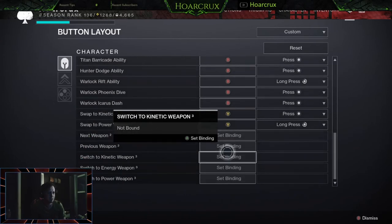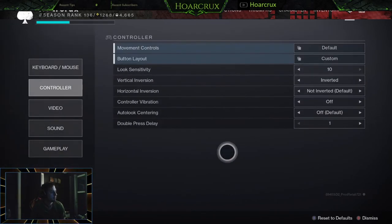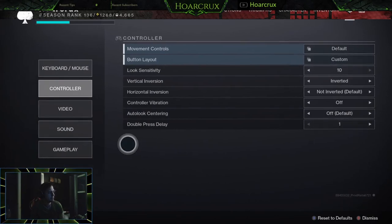There's really nothing else to note. I still have swap weapons on hold Y for power and Y for normal. If you have paddles, use them for your class ability. When it comes to video and sound settings, it really doesn't matter — it depends on what kind of rig you have. I use a laptop so I don't have the best settings. If you're on console, none of this really applies to you.